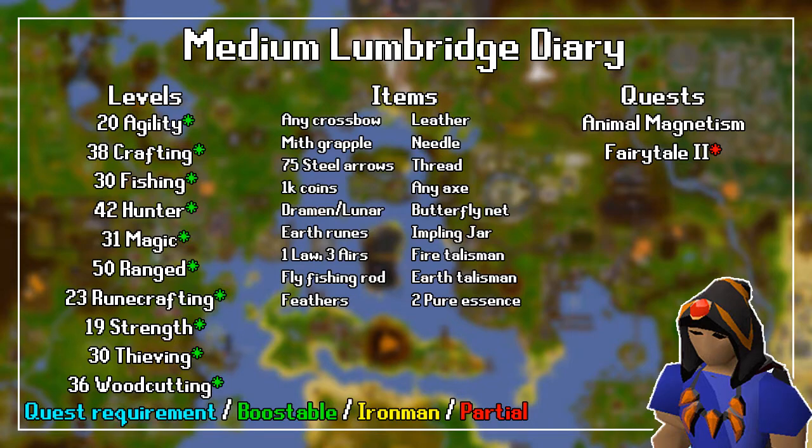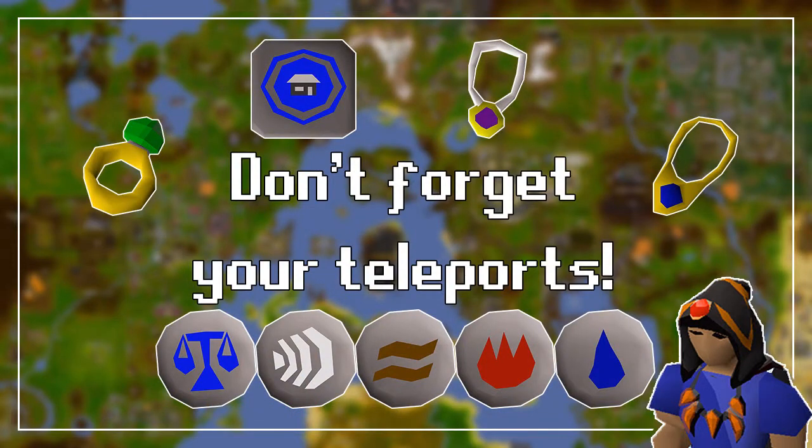For the quest requirements, you need to have completed Animal Magnetism. You will also need partial completion of Fairy Tale Part 2. Remember to bring some method of transportation to make this slightly faster. So once you have everything ready, let's jump into the tasks.